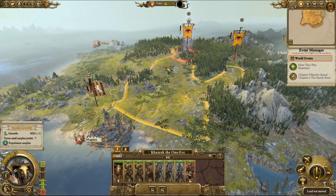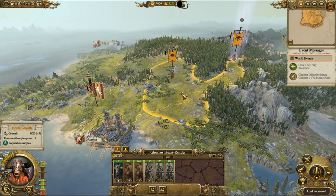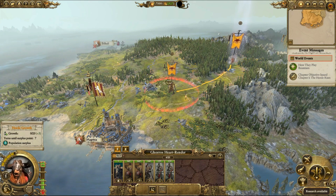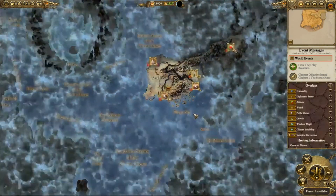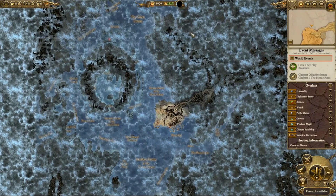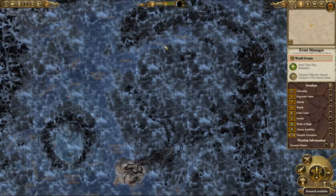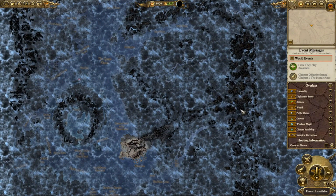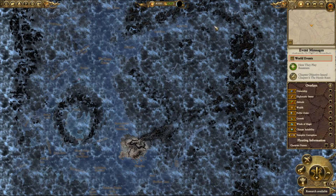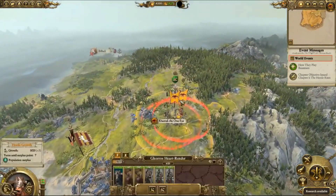I'm not that great at this game so you're going to have to bear with me. The campaign victory idea will be to wipe out the lands of men — not including Norska or their colonies, so we're basically talking the Old World: Tilia, Border Princes, Bretonnia, Empire, Kislev, Estalia. That is going to be our campaign objective.